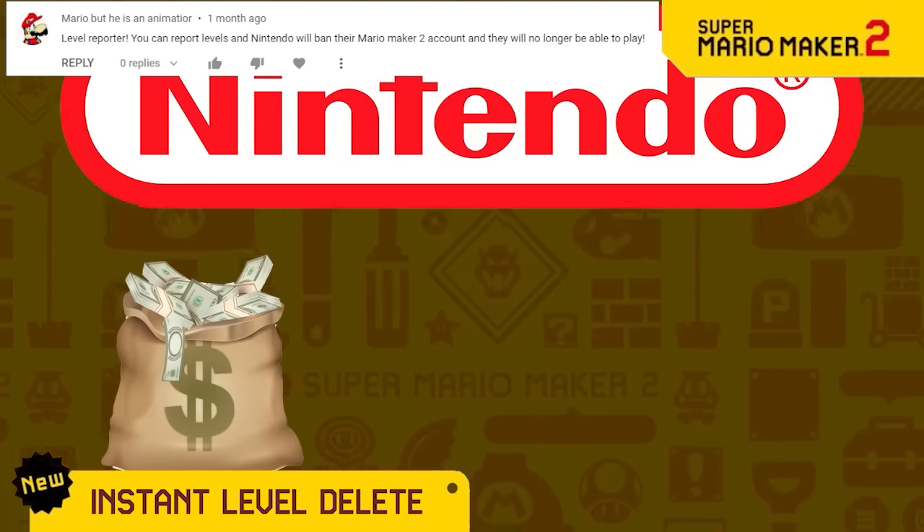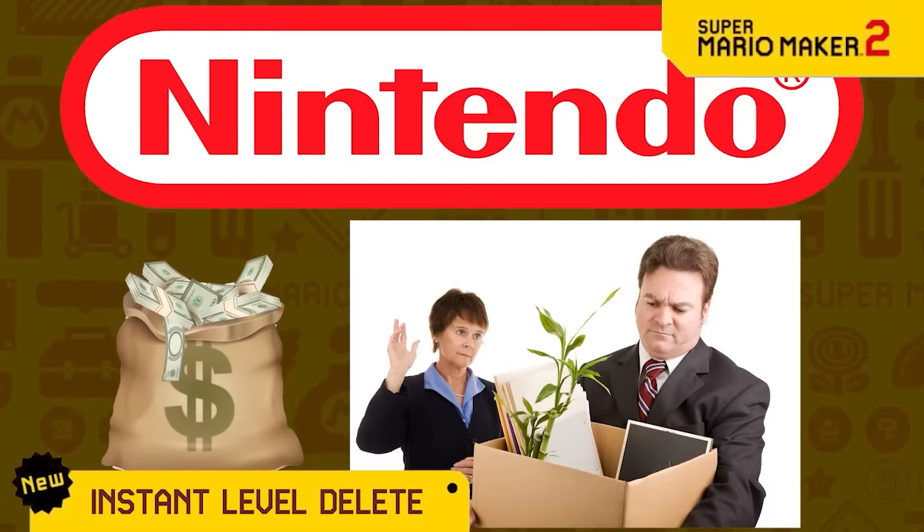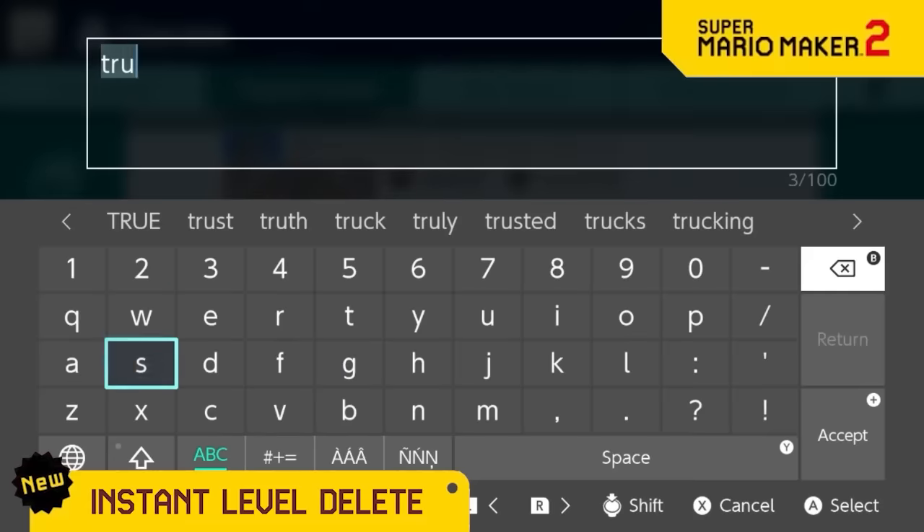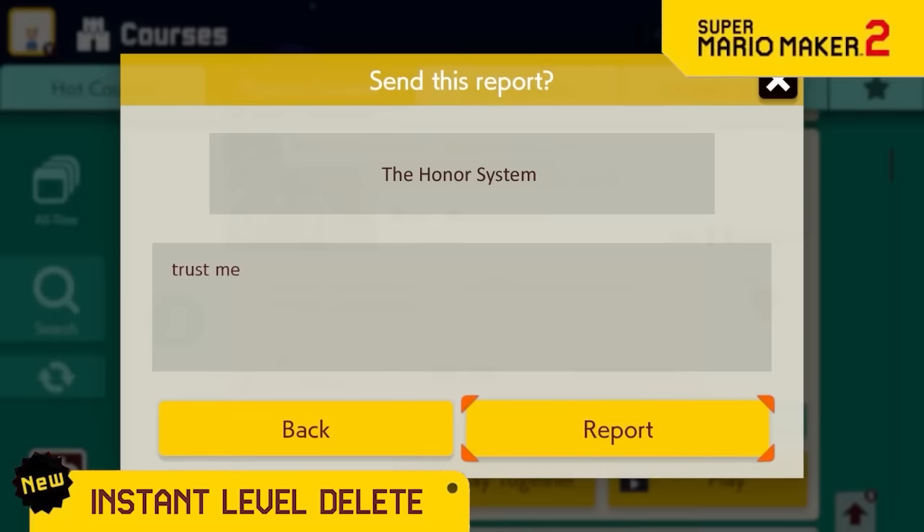Here at Nintendo, we're saving money by firing all the employees that handle reported levels, so now we're completely trusting the community. This means if you report a level, it will be deleted immediately, no questions asked.